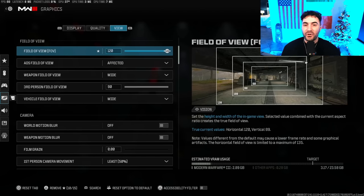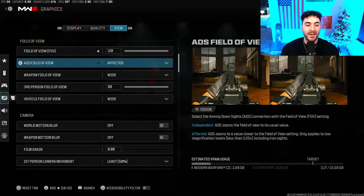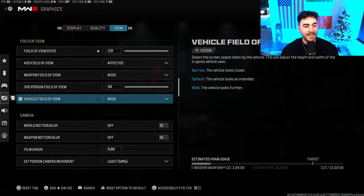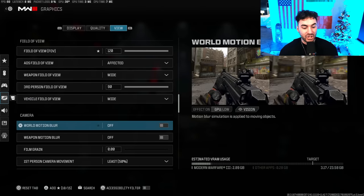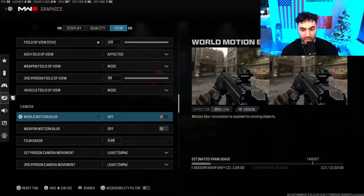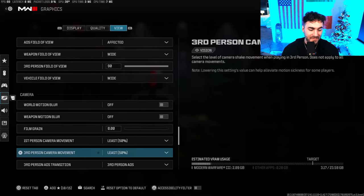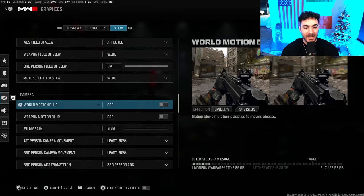For FOV — play on 120 if you want; it reduces visual recoil. Pretty much all warzone pros play on 120; CDL pros are between 95 and 105. Play on Affected Field of View, and set your Weapon Field of View to Wide. Vehicle Field of View on Wide as well — you'll be able to see further around the side when driving. Make sure World Motion Blur is off, Weapon Motion Blur is off, Film Grain at 0, and first and third camera movements at 50.